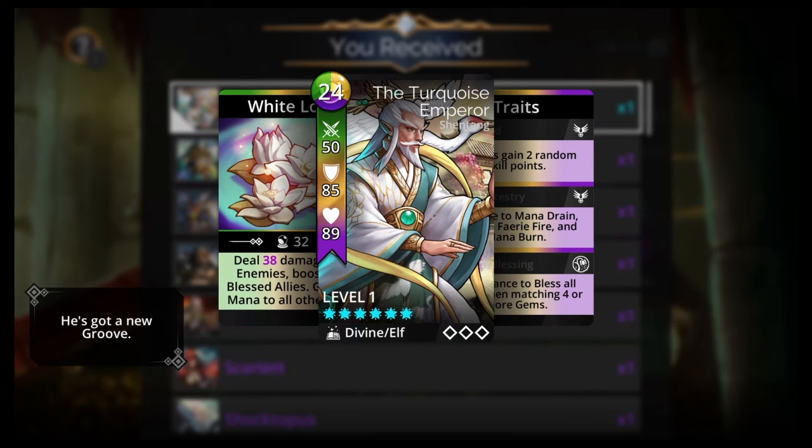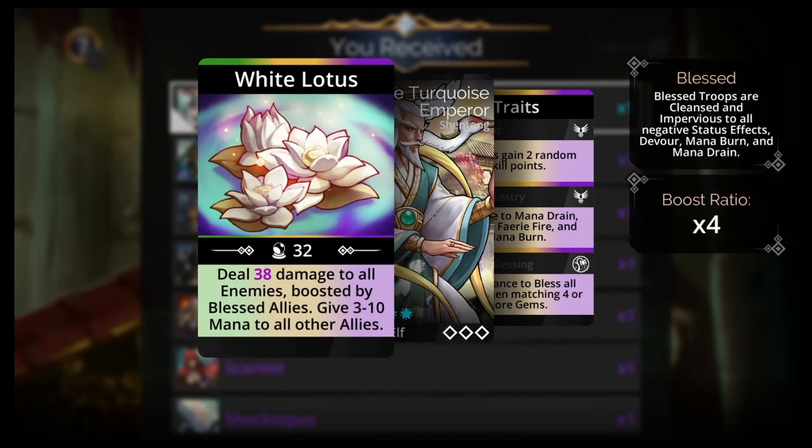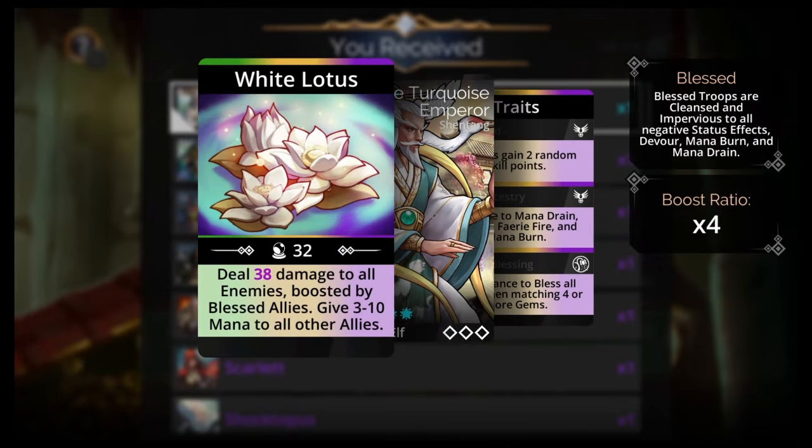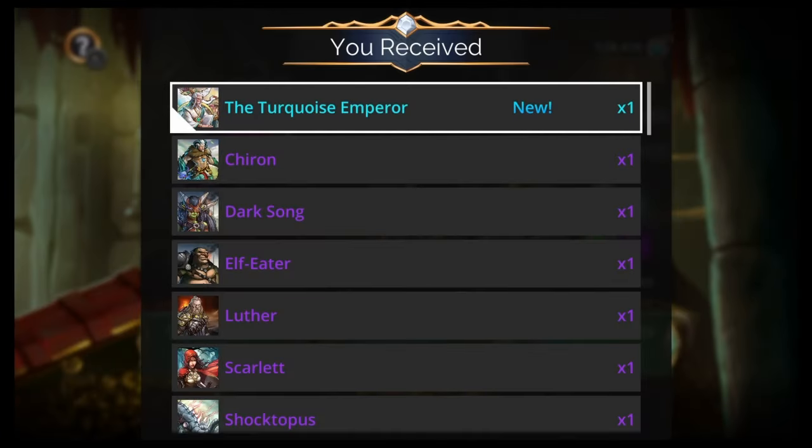The Turquoise Emperor — so I'm gonna make a team. Should we just try it with Seekra and see what happens? I mean, he hits all enemies. I'll go make a team and I'll be back with y'all in a second.